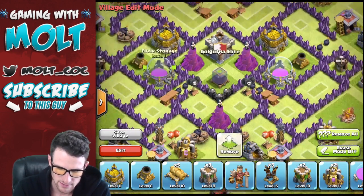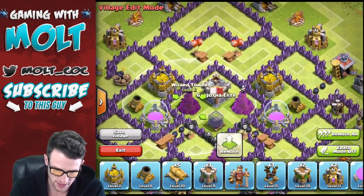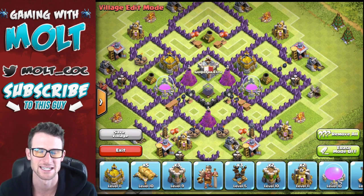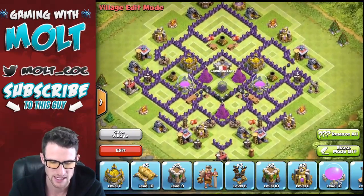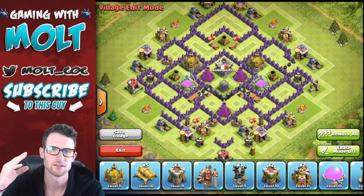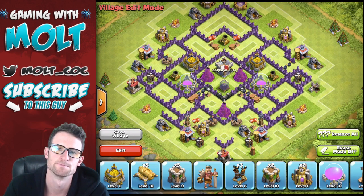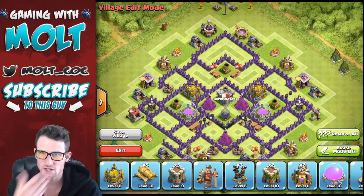The elixir storage goes right there so that the wizard towers are going to protect all of it. We've already brought in two of our mortars — let's go ahead and bring in our last splash defense. Splash defense is super important to keep protected. A lot of times I see bases where splash defense isn't well protected, and it's gonna lose your loot. Splash defense is really good against barge attacks, goblin attacks — anything where you're hitting multiple troops of one type.